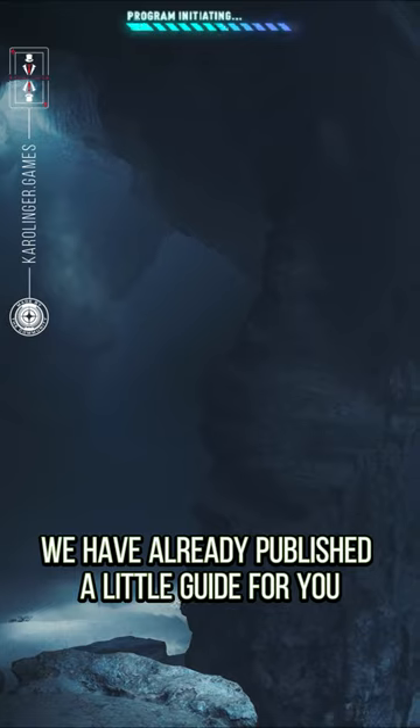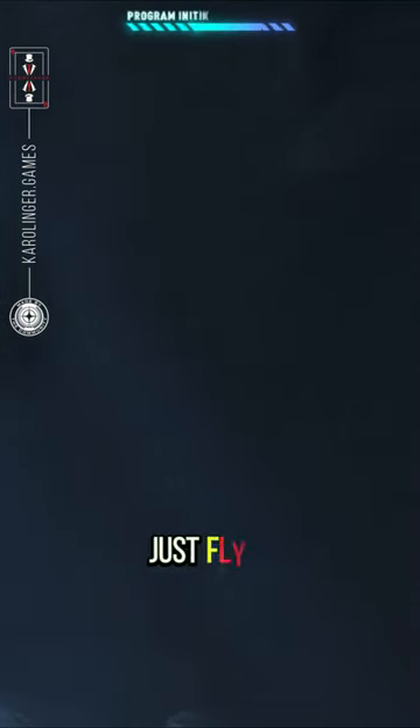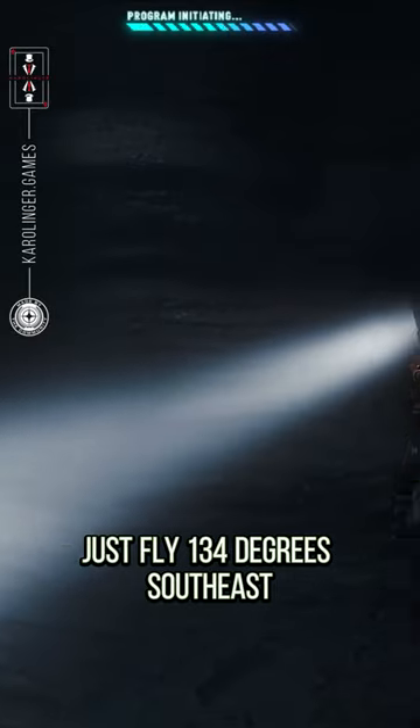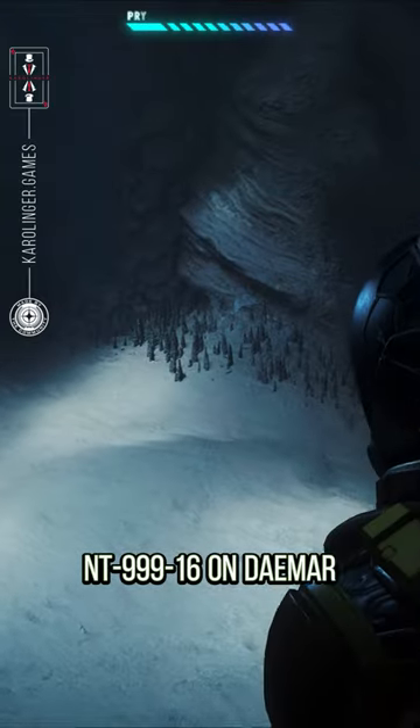And of course, we have already published a little guide for you on how to find one of the caves. Just fly 134 degrees southeast, 45 kilometers away from outpost NT 999-16 on Daymar.